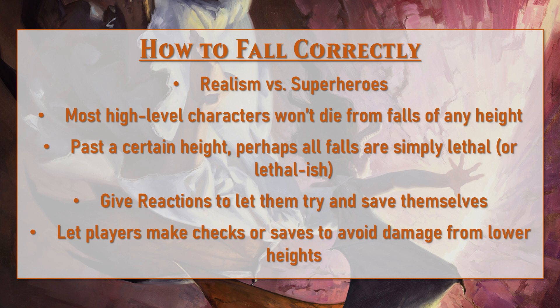I would also regularly give skill checks to reduce or avoid damage when a creature is not falling from a massive height — things like an Athletics check to dive gracefully into a pool from 50 or 60 feet up, or an Acrobatics check when tumbling off a 30-foot roof to roll with the landing and avoid taking damage. Whether removing damage altogether or partially reducing it, I think this makes the whole system feel more balanced, logical, and less punishing.